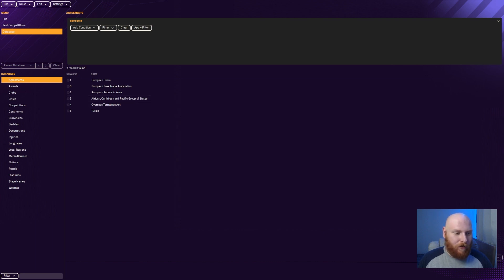Once you've got your editor all set up, you can load it up from your Steam page, or you can create a desktop shortcut as well. This is what the home page will look like on your editor.